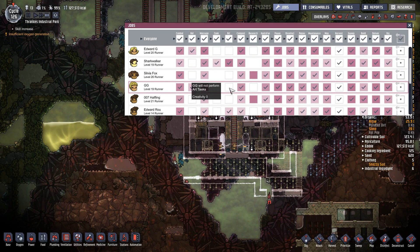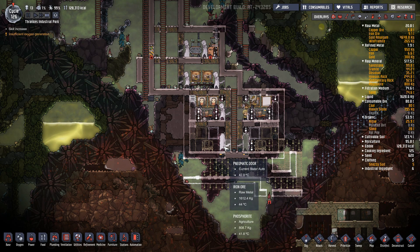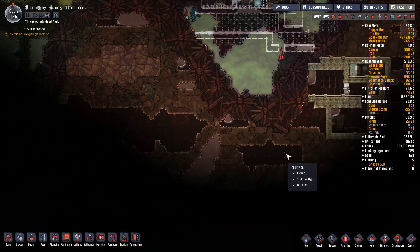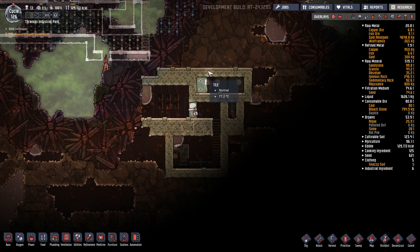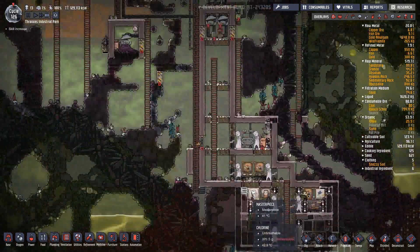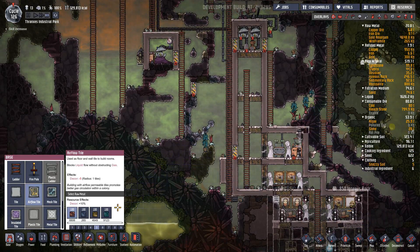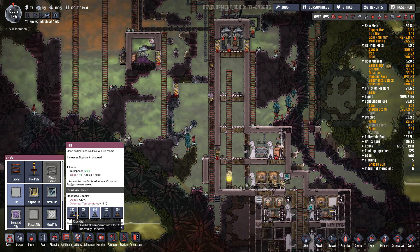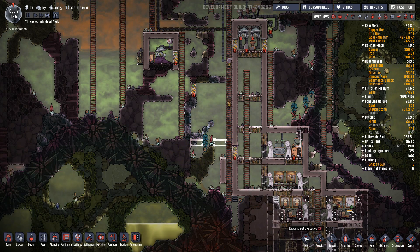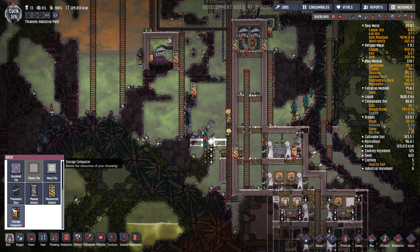We're looking for people with high Athletics. GG, you're no longer the resident doctor — Sastas is definitely going to be the new resident doctor. Your Athletics 19 makes you a prime candidate for being assigned to the oil excavation crew. Look at all that fun stuff there — all that fun stuff. For storage though — storage, storage.